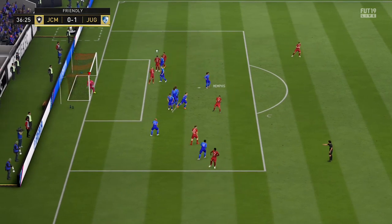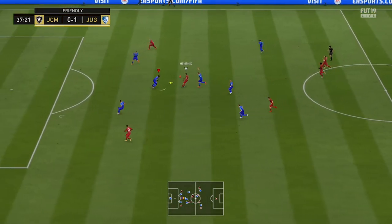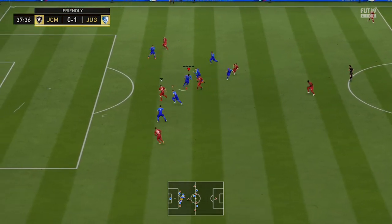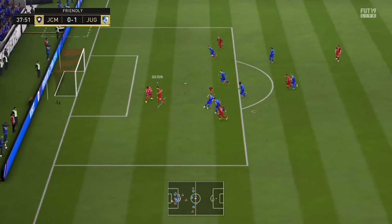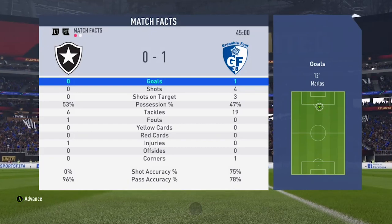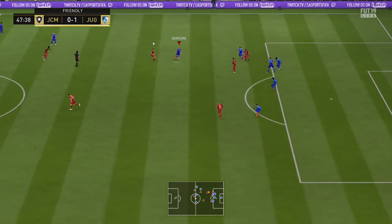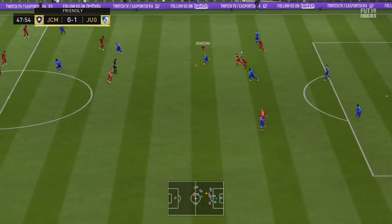From the free kick it goes marginally wide over the crossbar. Moving into the 37th minute, Reggie gets the ball with Memphis again, doing those really effective flick-ups, then gets it to Golovin — he was trying to flick it over my keeper, which nearly worked but didn't have enough power. As you can see at halftime, Reggie just absolutely dominated me and I hadn't even had a shot on target yet.